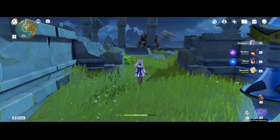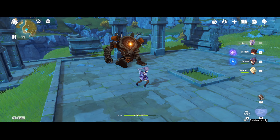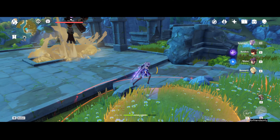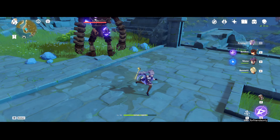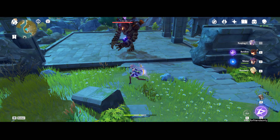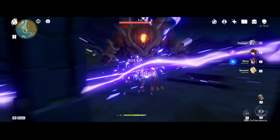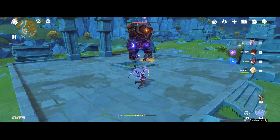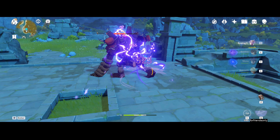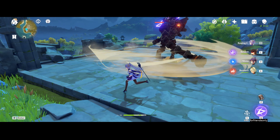As for ability usage on Keqing, the main way you want to use your abilities — especially if you have Constellation 1 — is E, then the double E. What you want to do to maximize your damage is E, Q, E, charge attack. This does about the most damage because you get the 15% crit her second talent gives you after performing the ultimate, and it's very simple to execute: basically just E, Q, E, and then follow it up with a charge attack.